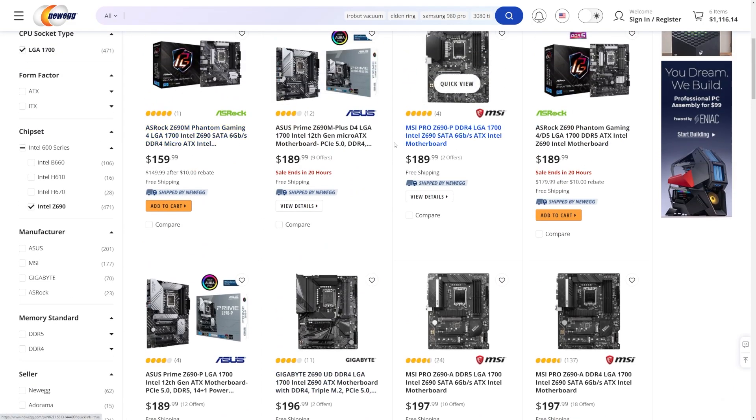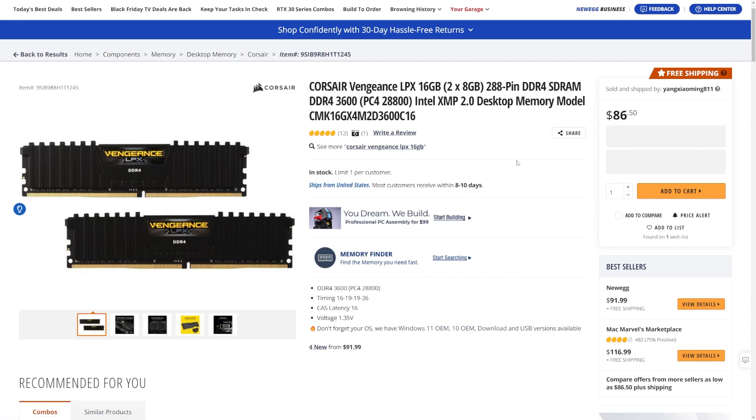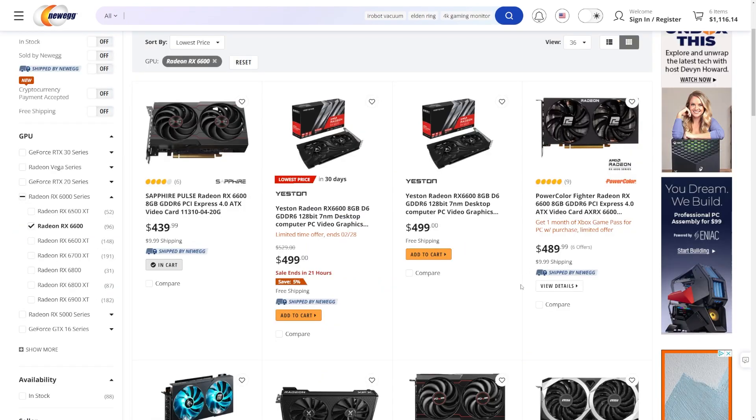For RAM, it's just a generic 16GB, DDR4 3600 CL16. We're doing 16 gigabytes for this build, but one of the first upgrades if you had a bit more money would probably be to go to 32 gigabytes for Star Citizen.